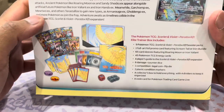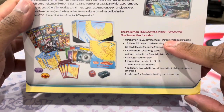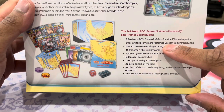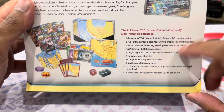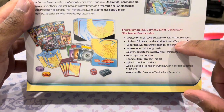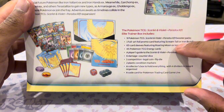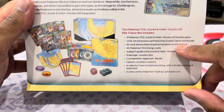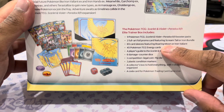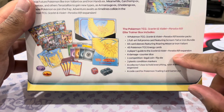We pretty much know what goes on with these, but we'll still run through it anyway. We've got nine Booster Packs, one Promo Card, which is a Screamtail or an Iron Bundle. We'll do another video on the Iron Bundle next. 65 Card Sleeves, 45 Energies, which is pretty much going to go to the bin. A Player's Guide to the Scarlet and Violet expansion.